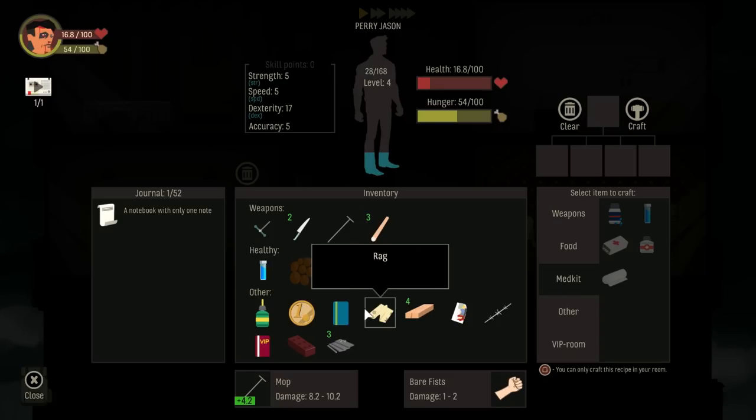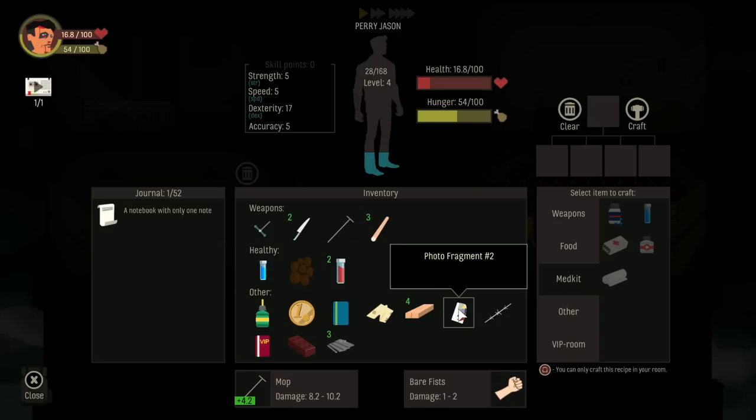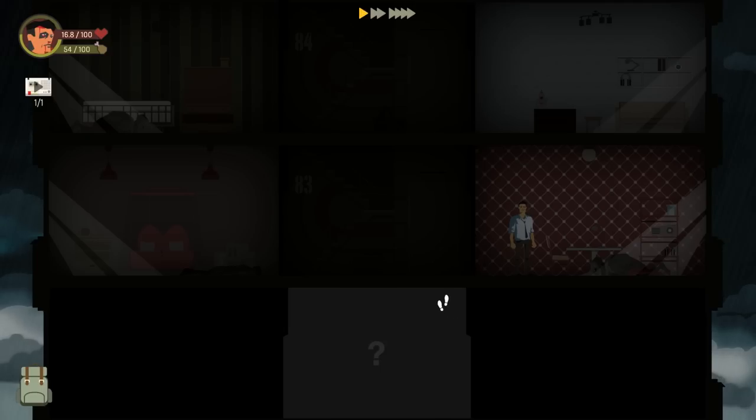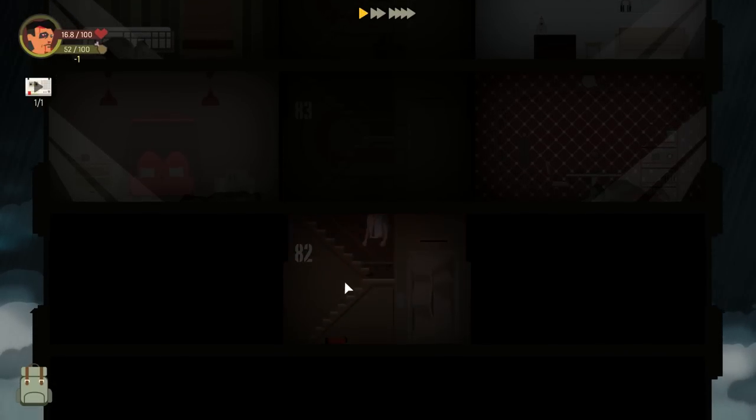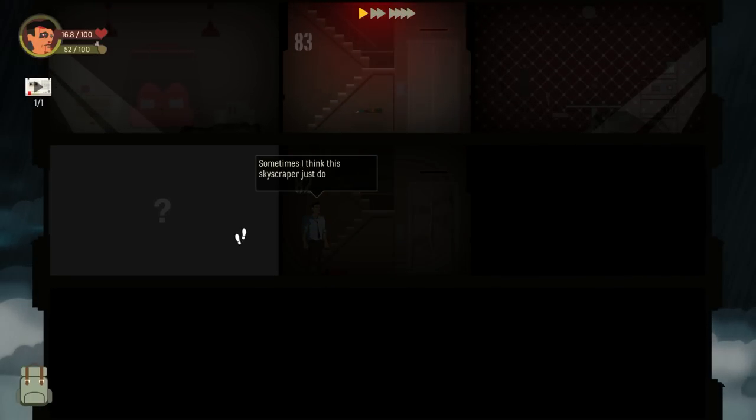Let's go ahead and do that so we don't have to worry about it in the future. Health is a little bit low. What floor are we on? It'll cost us 17 hunger to get to the top, then we'll rest, and we need 17 to get back down here. I'm gonna gamble with it — I plan on doing multiple playthroughs anyway, so let's take our chances.